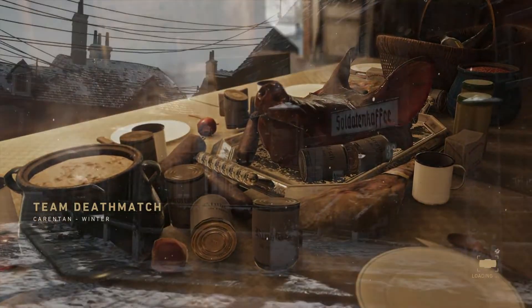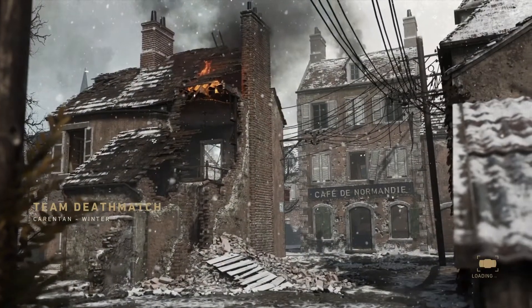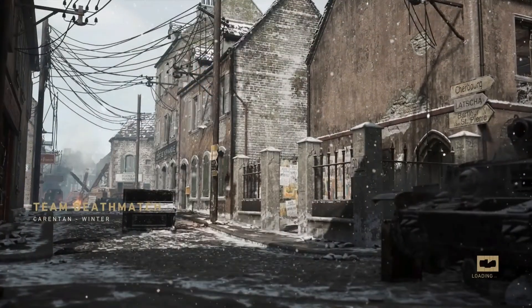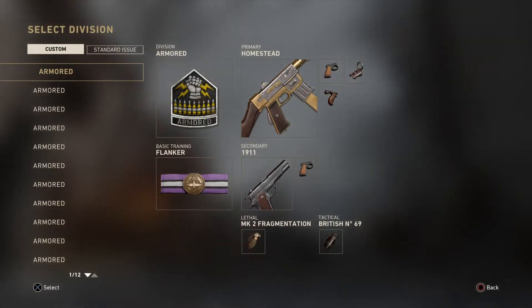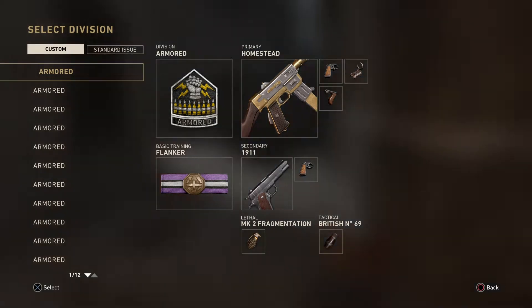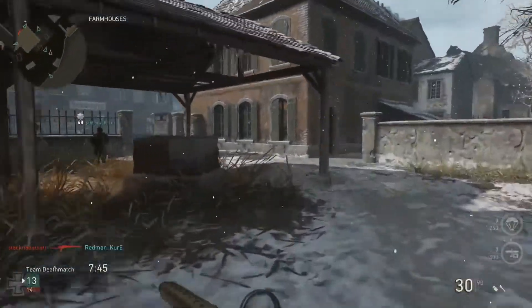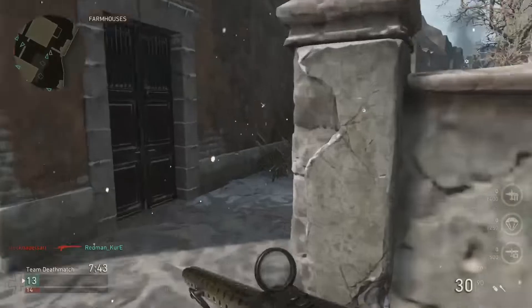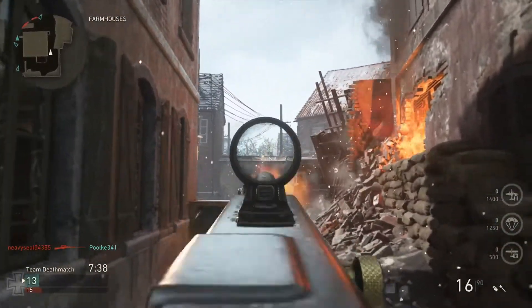We're using Armored today because Armored gives you the option of reduced flinch. I'm not too sure which one I want - whether I like Resistance, Armored, or Mountaineer because they all have really good perks. But we're gonna try Armored, and also Flanker. Flanker basically stops mines from blowing you up while moving, and also makes you invisible to radar - more like what Ghost used to be.